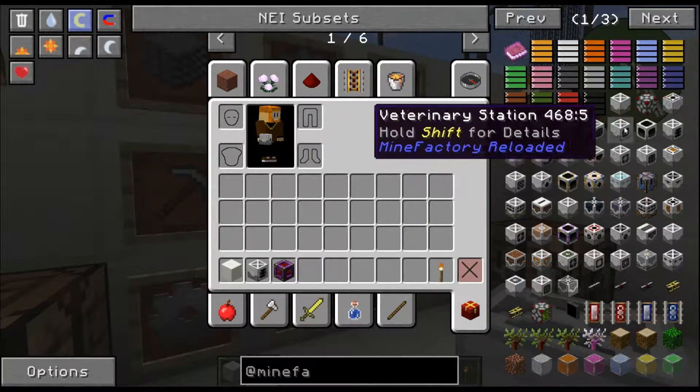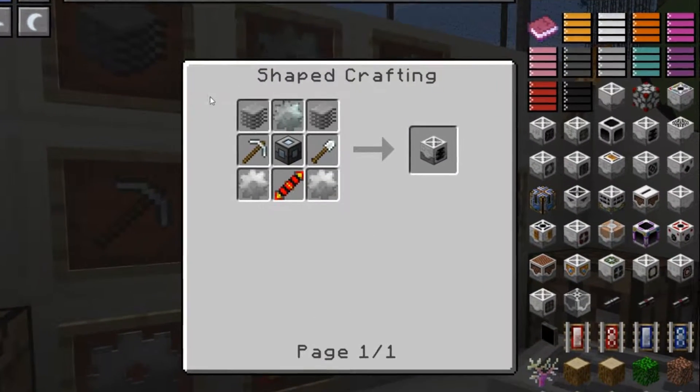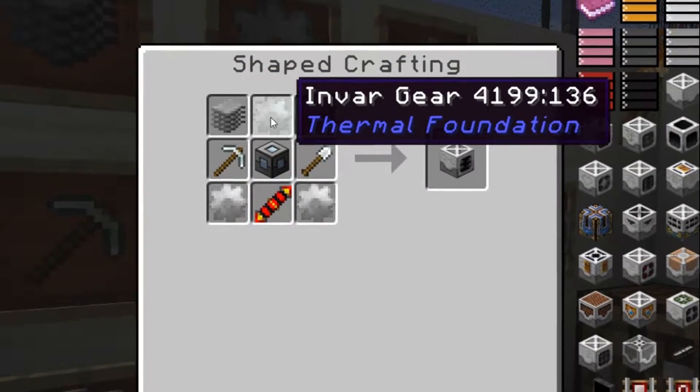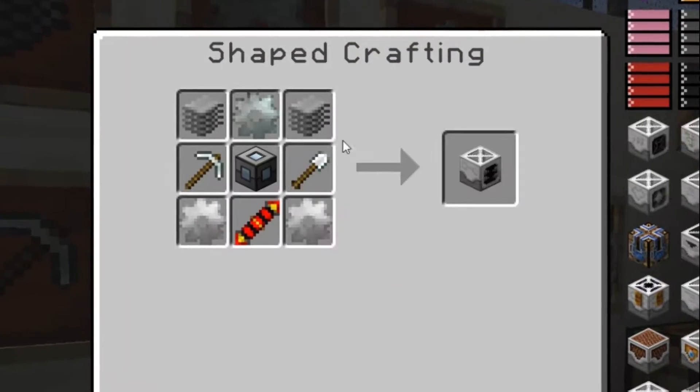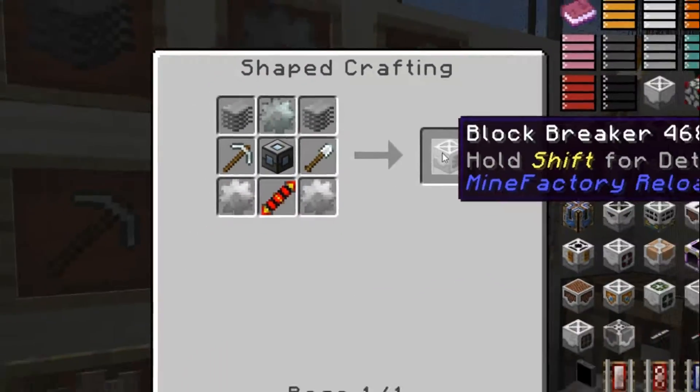Let's first learn how to craft this block and then we'll see how incredibly useful this thing actually is. We have a crafting recipe with two plastic sheets, one Invar gear, an Invar pickaxe, Invar shovel, machine frame, two iron gears, and one redstone reception coil.